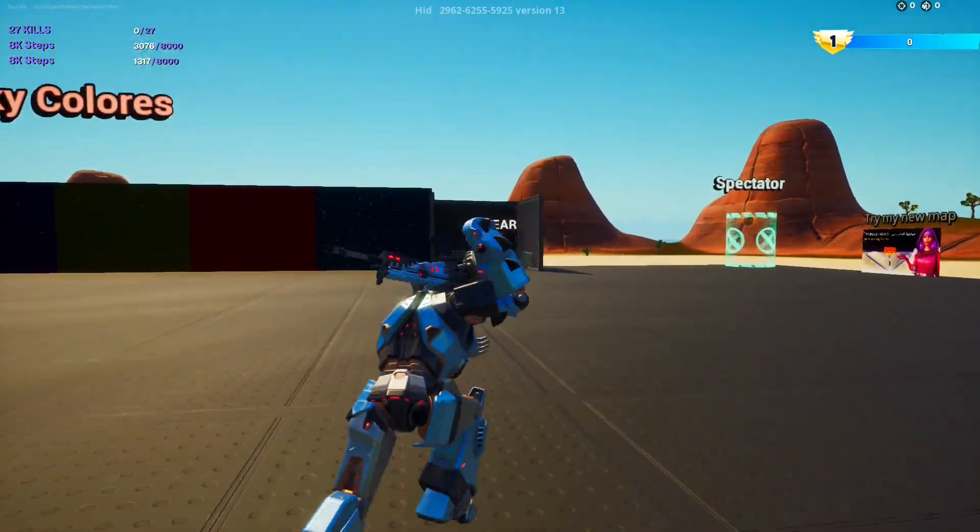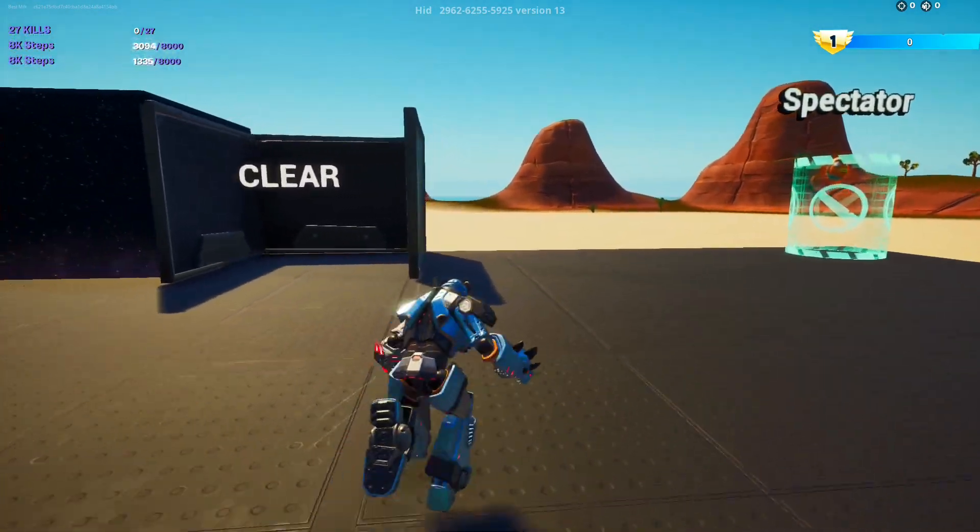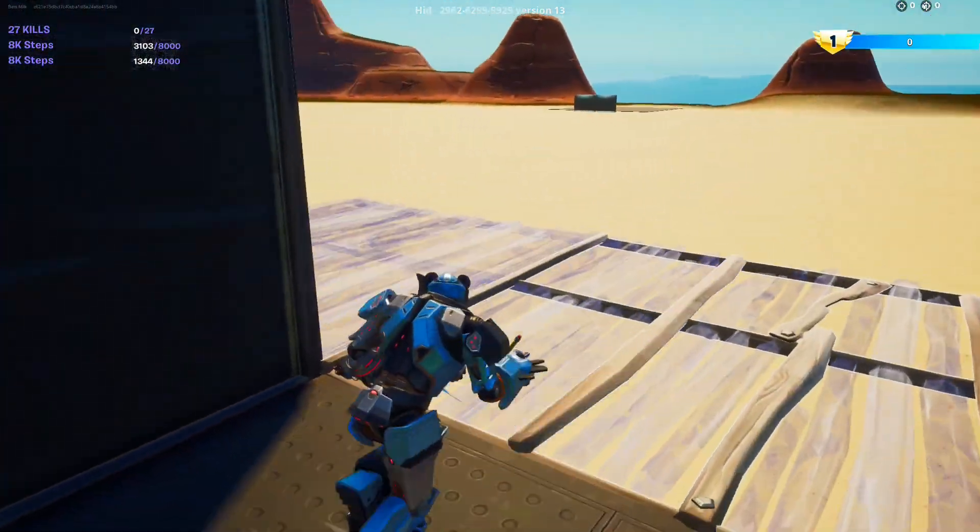Now let's place a pad right behind where it says 'clear.' When you turn blue, do an emote.